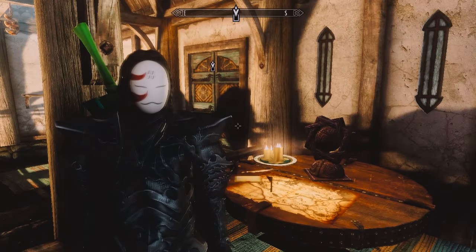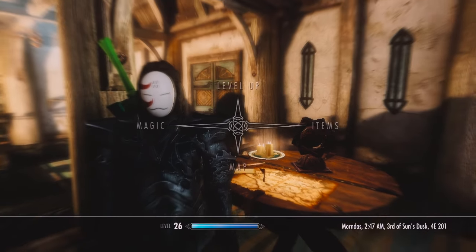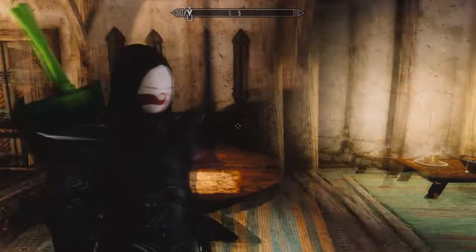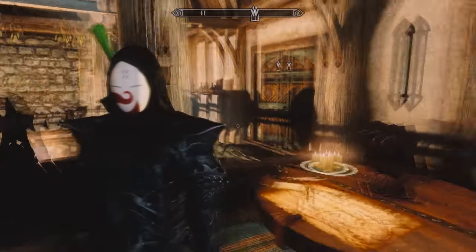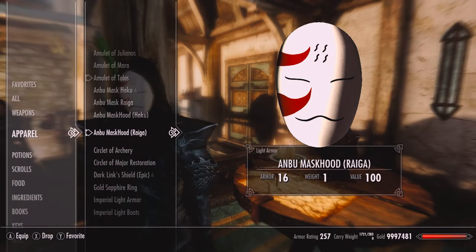The Raiga mask from the filler episode — again, I don't remember which one. The Anbu hooded mask. As you can see, it comes with a hood. Raiga's mask again, but this time with the hood.